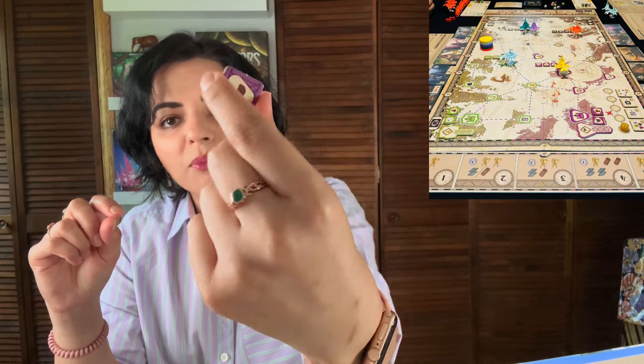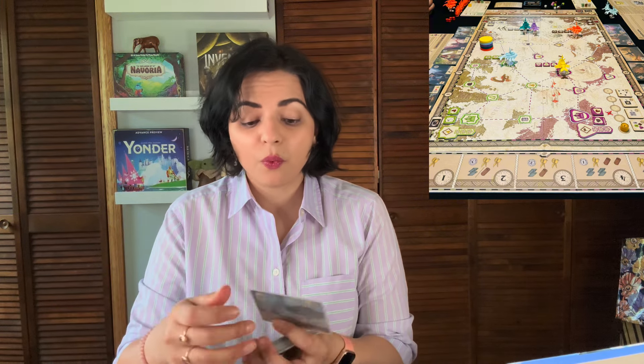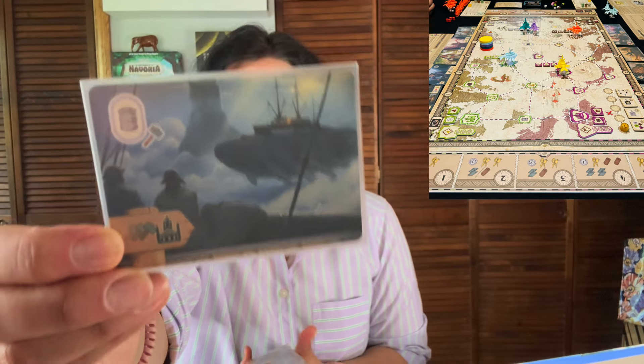When you deliver goods in certain areas you get points for them. The board has all the port locations with different areas. Along one long side of the board you have port cards, numbered one through five. If you want to take the action of a port card, you put your disc on the corresponding number slot — so if a card is at slot two, you need a number two disc.